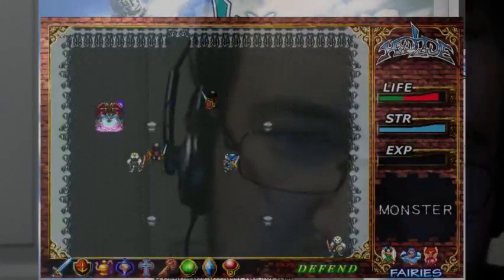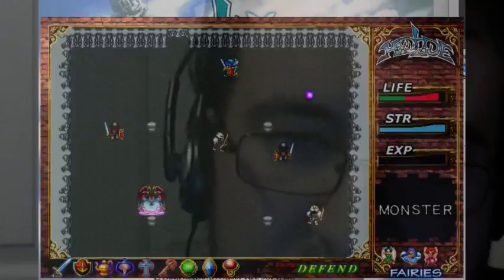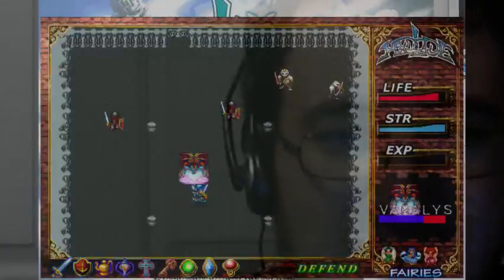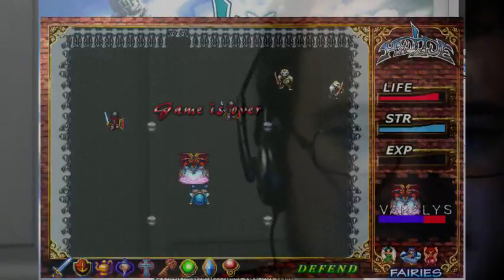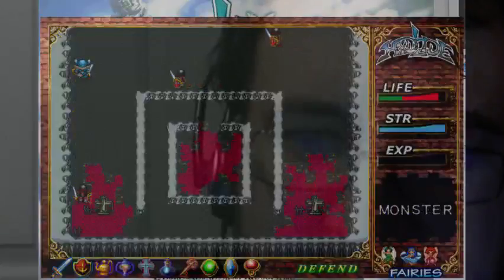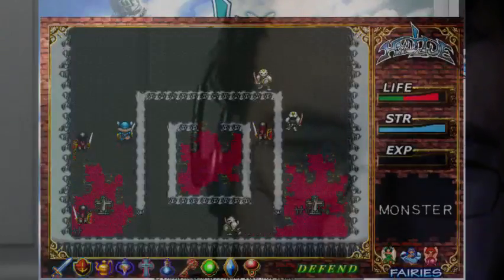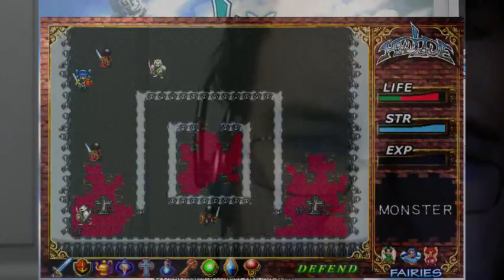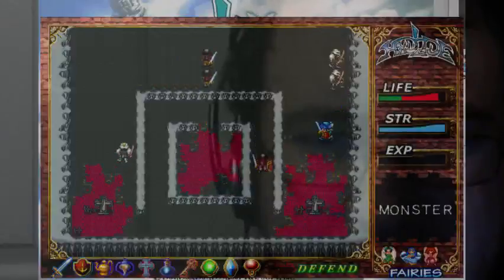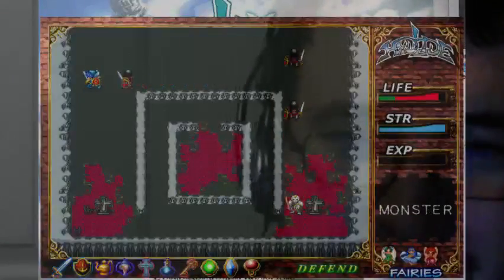He deals way too much damage — and I'm in Defend Mode, I might add, at max level, and he's taking no damage. The main thing is I can't stand still and heal because there are enemies surrounding me, and I'm in this poisonous stuff. I unfortunately cannot use the trick I use in the MSX2 and NES versions, which basically boils down to standing in the previous room in a spot no enemies can reach, and healing.